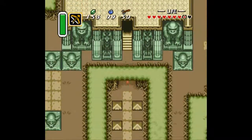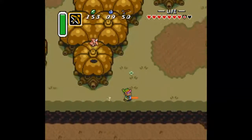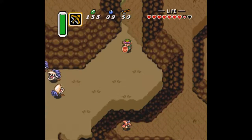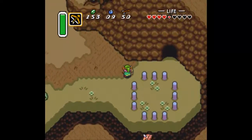Hello everyone and welcome back to Let's Play The Legend of Zelda: A Link to the Past. I was trying to figure out how I was going to do this episode. There are a couple of things I'd like to show you before we go to the next dungeon. The next dungeon's not going to be fully completed, and there are also going to be a couple of jumps in this episode.